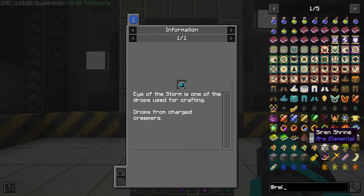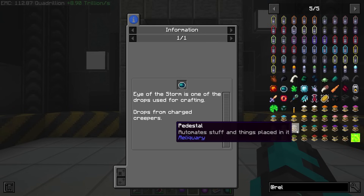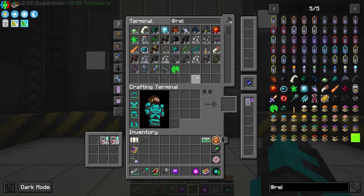Keep in mind, a little tip: if you want to get the drop a lot faster you can use the Magic Bane on it, which gives you a higher chance of getting those reliquary drops specifically off of those mobs. Definitely use this if you haven't already made it to end game like I have where you've learned all of the EMC-able items.